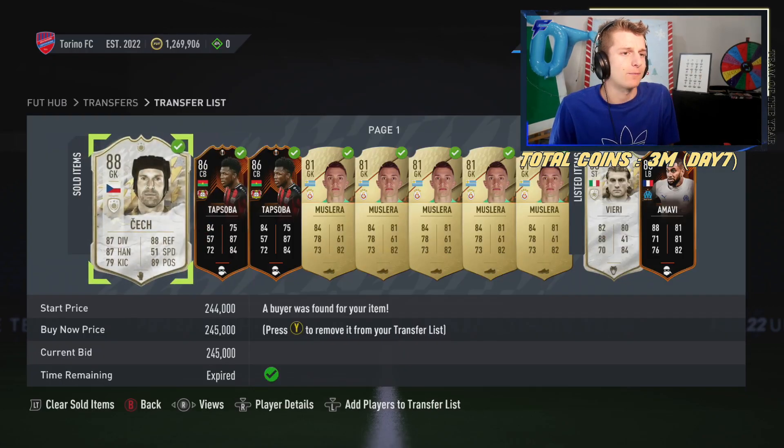Sold our first card — Chek bought at 225k, sold at 245k. Lovely. Nice little 8k profit. Also sold a few of the Mucialas and other cards.